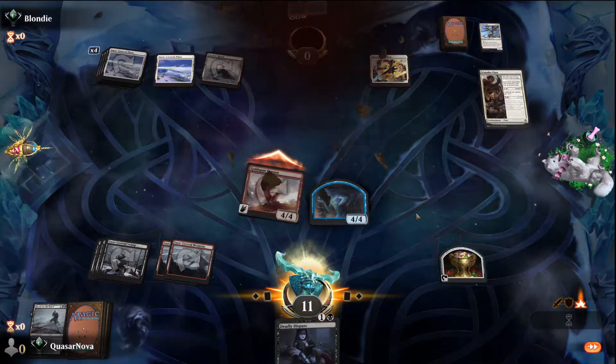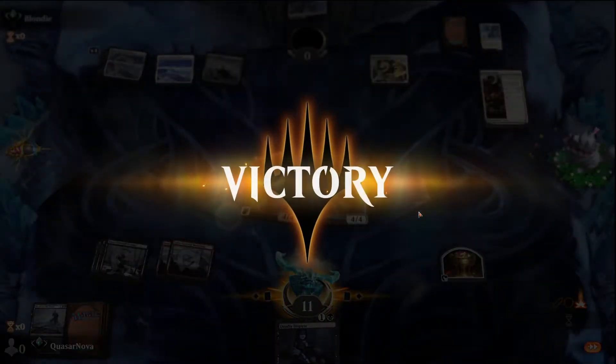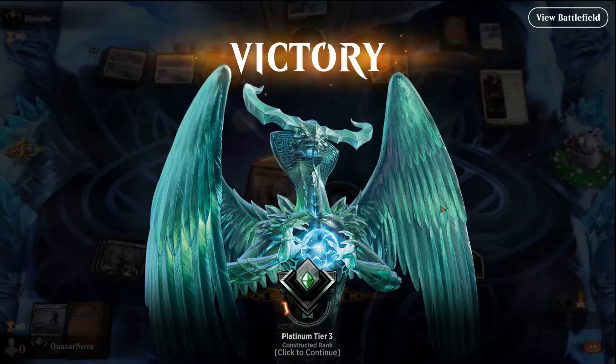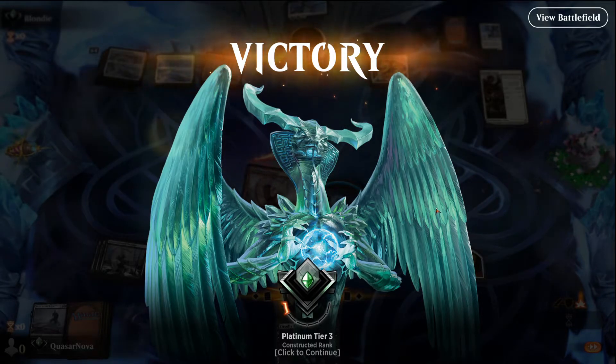Awesome. I got a lot better than the last time against mono-white aggro. Like I said, it's pretty 50-50 — tends to swing with the coin toss against mono-white aggro. But that's okay because against a lot of other decks it kind of rocks. Thank you guys so much for watching, and we'll see you in the next episode of Swice Plays Magic: The Gathering Arena.